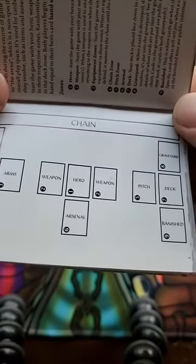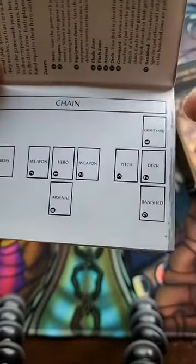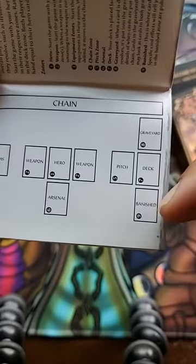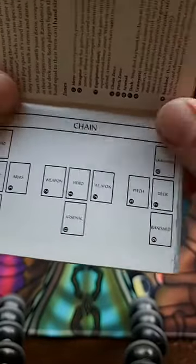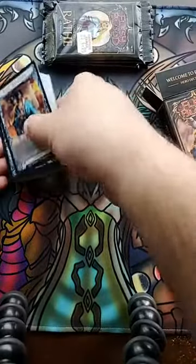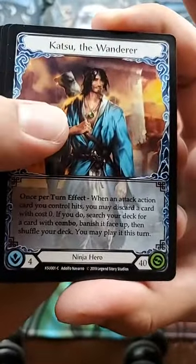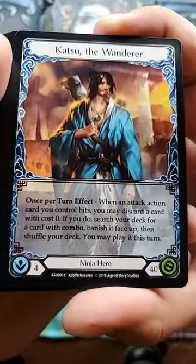So you have your Hero, Weapons — I guess these are Equipments — your Deck, Graveyard, Exile. I still don't know what pitch is, but we'll see. I think I'm going to keep this deck box together, because eventually once COVID's over I would like to play with this.